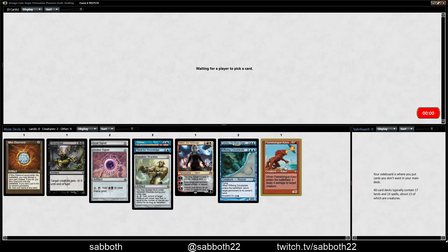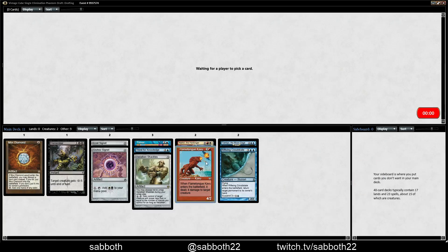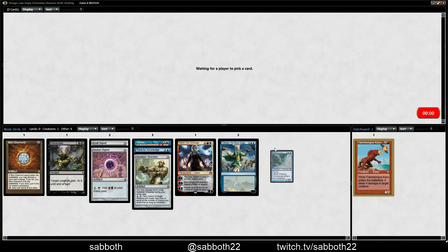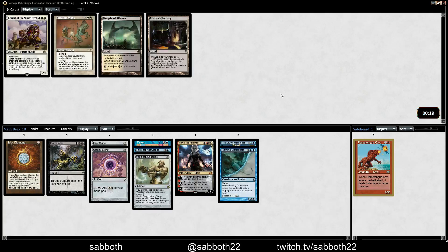This is a card that's so good in a creature mirror or matchup, and it's also pretty good out of the sideboard. We could do well with a Tezzeret, or some number of big artifact creatures like Murr Battlesphere, or that colossus that eats lands.